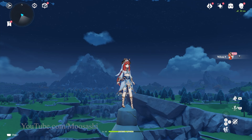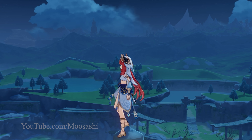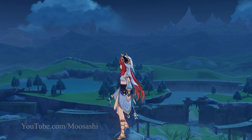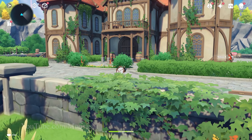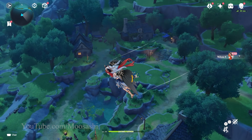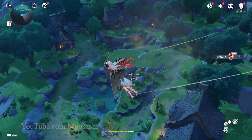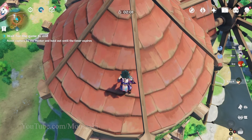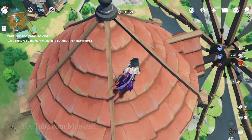From the very top, Fontaine's existence can be confirmed. Should I find a way in, I'll be sure to showcase it in a future video. There's nothing off about the Dawn Winery. The same cannot be said for the neighboring village of Springvale — just like Mondstadt City, the windmill, the village's most defining feature, is gone. That's one way of making this map fair for Wind Trace.